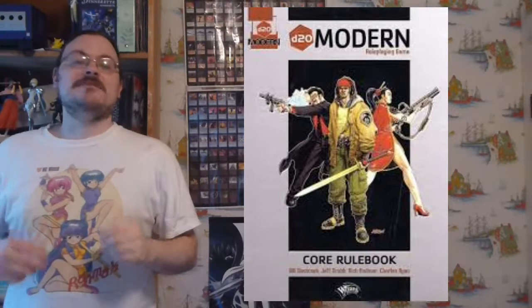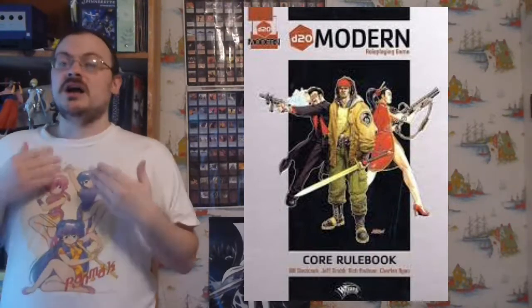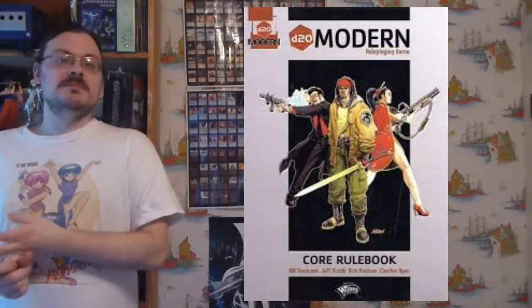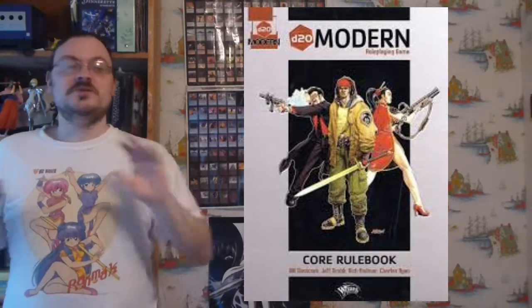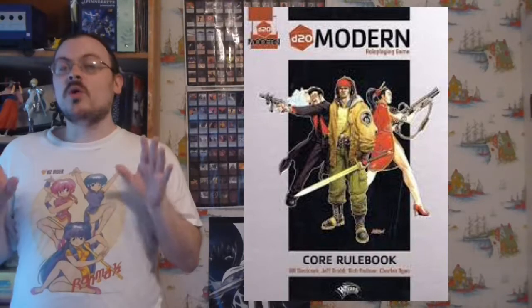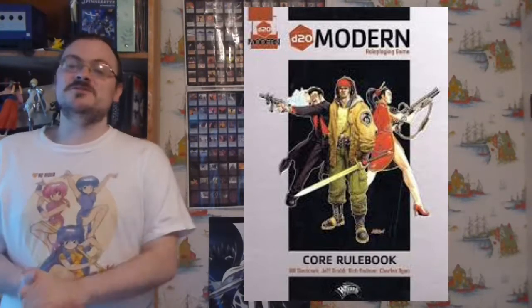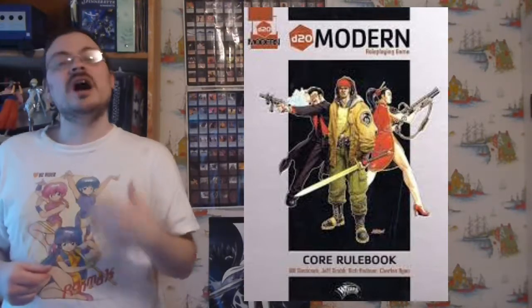That's it for today. I went over more information about creatures, starting with their statistics: challenge rating — how difficult they are to overcome; size — how big they are in the world; and type — a quick overview of all 15 creature types. The type itself divides creatures into very efficient categories. I also mentioned hit dice and hit points at the end, which determines how much damage you must deal to knock a creature down, and hit dice determine a lot of the numerical basis for the creature as well.